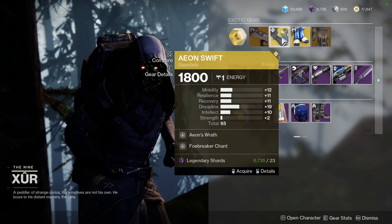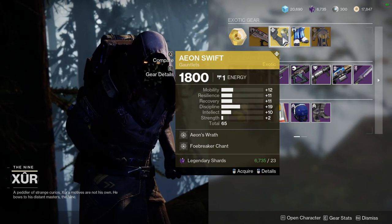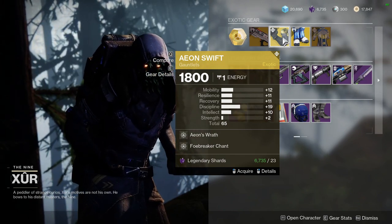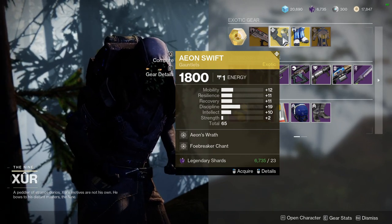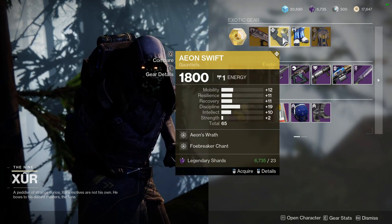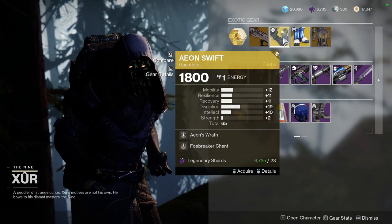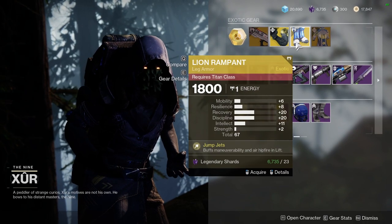For the exotic armor, Aeon Swift has pretty decent rolls — especially if you masterwork this, you'll get a +2 on Discipline naturally, and then you can pick another stat to have +2 on as well. Most Hunters would probably go for Recovery at this point, which would give you 14 Mobility, 13 Resilience, 23 Recovery, 21 Discipline, and 12 Intellect — so you'd be getting good numbers in a lot of things you care about.